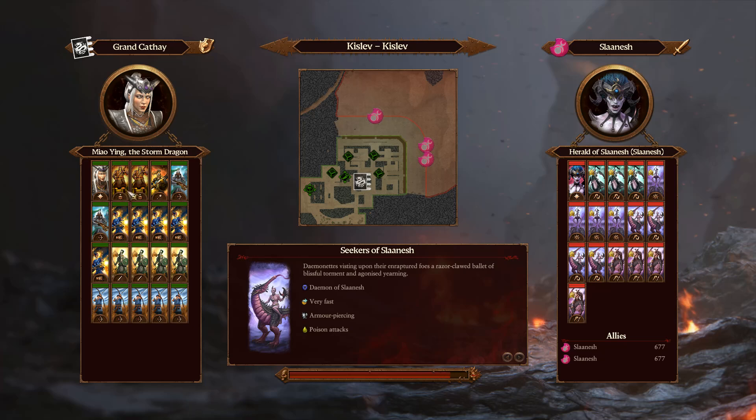He has two Terracotta Sentinels, one Celestial Dragon Warrior, two crossbowmen, five Iron Hail Gunners, four Jade Warriors, and five Peasant Archers — no cannons, and way less infantry overall. He's paying for all these single entities. Interestingly, he's fighting Slaanesh, not Nurgle. Nurgle is generally considered the easiest, but maybe Slaanesh is just really bad at sieges.